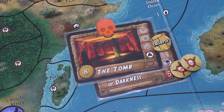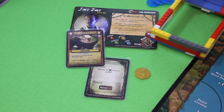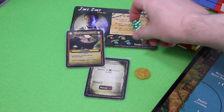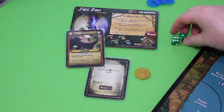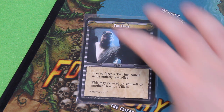I'll still continue today because I'm only facing this cliffhanger. Over to the movement phase — I still get to roll my movement dice even though I can't move away, because I could still gain an event. And yes, that's a 1 and a 6. I'll go for the 1, which gives me yet another event card — 'Almost There.' Play to force a test just rolled to be entirely rerolled. Very nice!